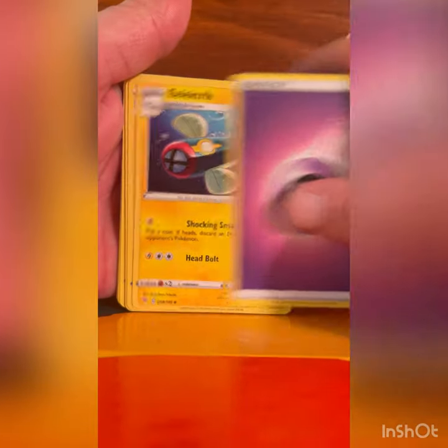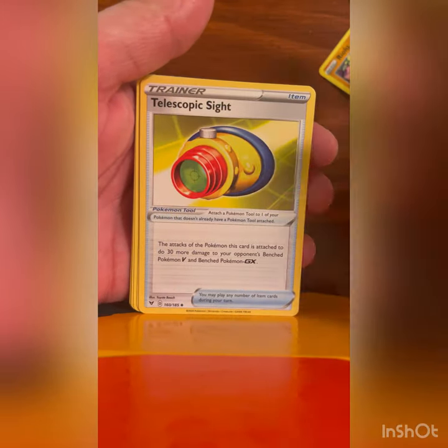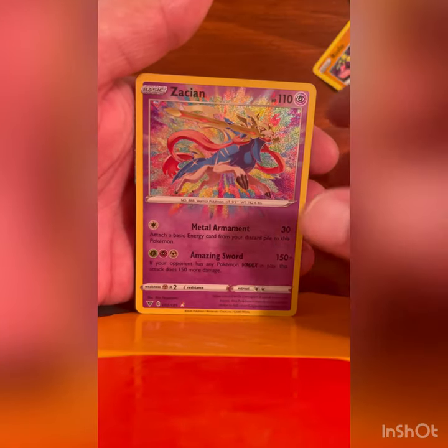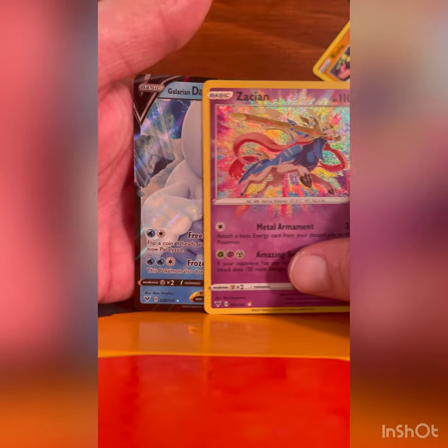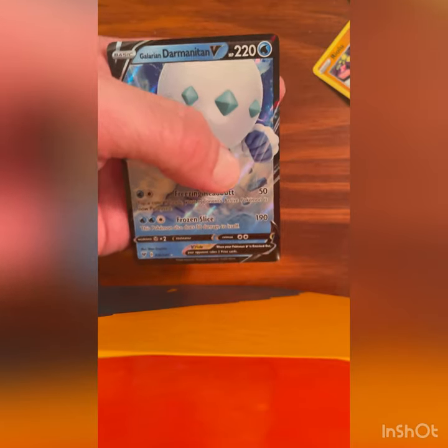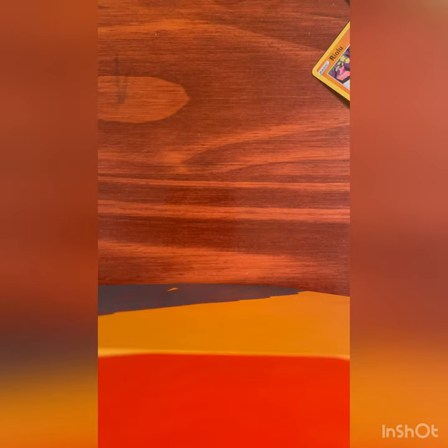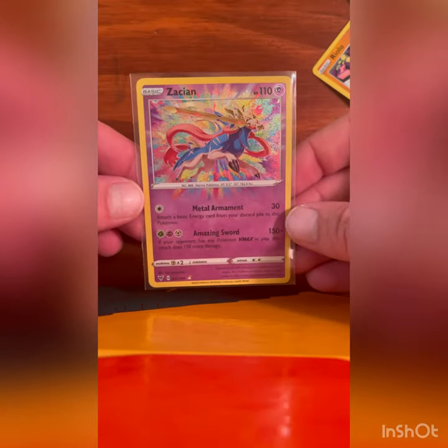Alright, see what we can make happen — got one more pack after this. Oh, there we go! Zamazenta Amazing Rare! And Galarian Darmanitan V — alright, we will take that! And I do not have the Zamazenta Amazing Rare yet, so that is very cool, very very cool. Welcome to team Zamazenta Amazing Rare! Very nice, I love those cards, it's just so cool. And actually the Galarian Darmanitan V — I don't think I actually have this one either. I know I have the VMAX.